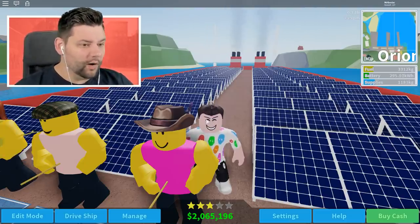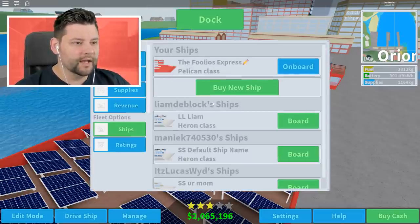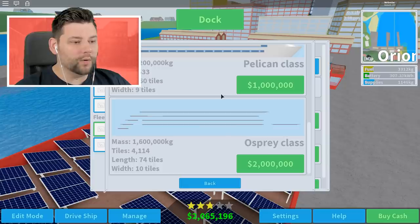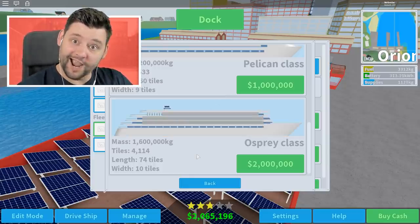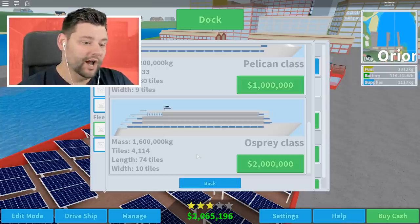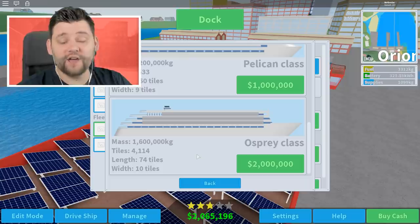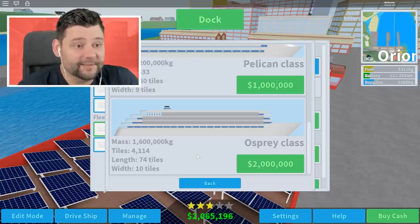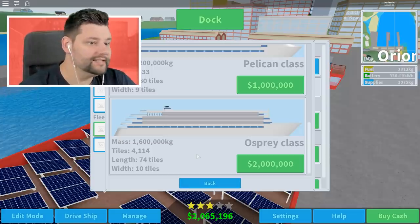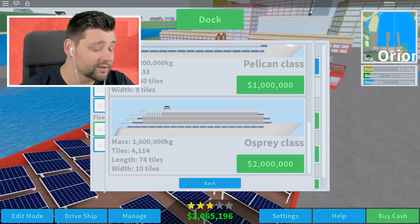I actually forget the ship names. If I go to manage — we've got the Pelican class. If I go to buy a new ship, the only one left is the Osprey class, which is two million. It's a good job we've got two million in our pockets right now. It means I'll have 65,000 left over, which is not enough to do anything. But luckily we trade in the other boat, sell it, and I reckon that's going to be like half a million we get back in total.